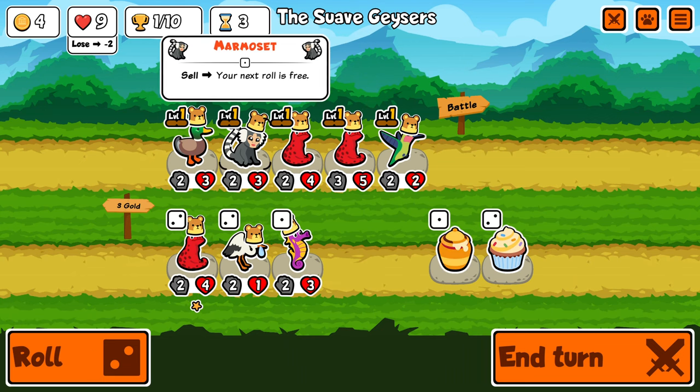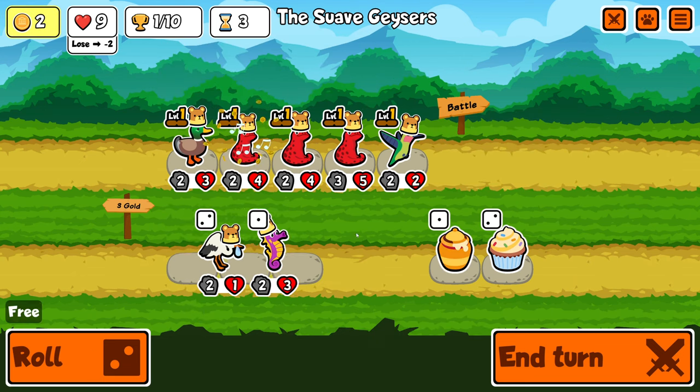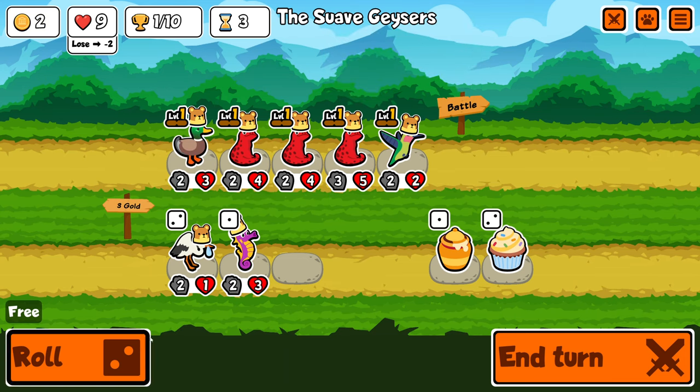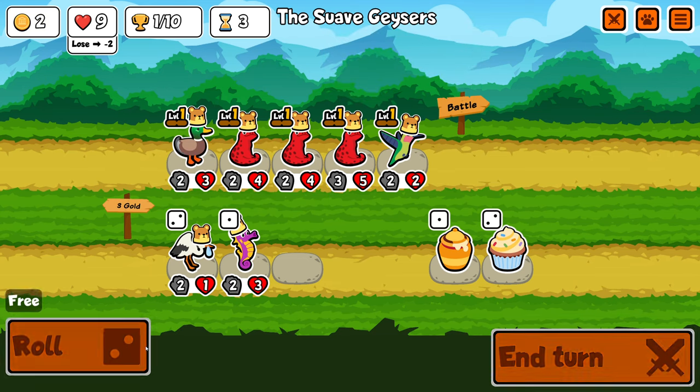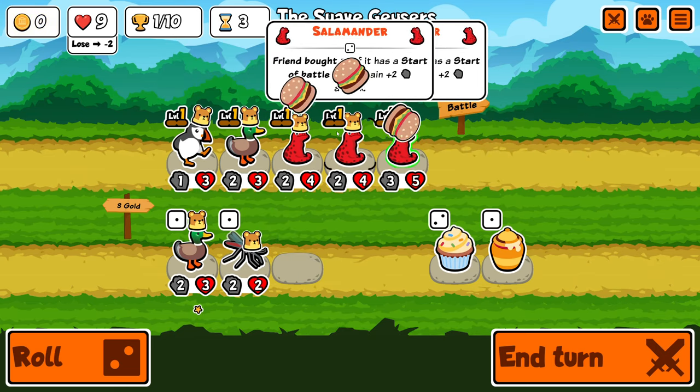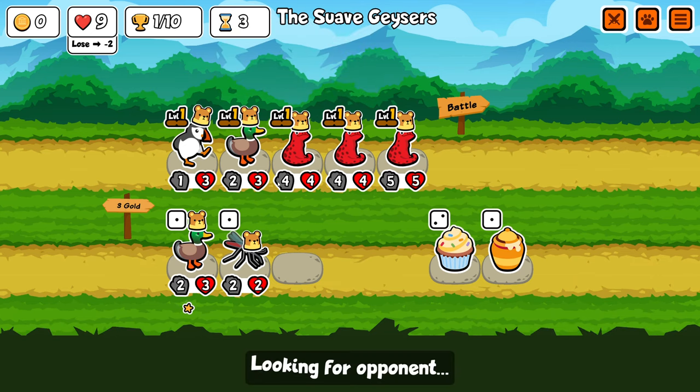I'm not going to try and stack them up. Maybe I should have sold the duck before I did all of that, but let's roll once. We get one roll, and then I can sell something for something else. We didn't find another one, but I will buy one starter battle ability. All right, it begins. We have three of them already.